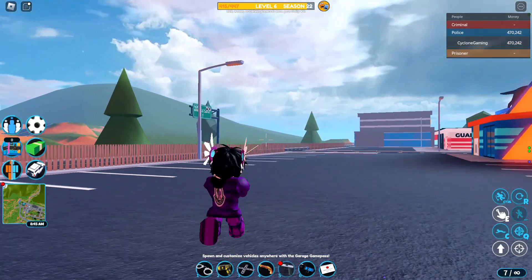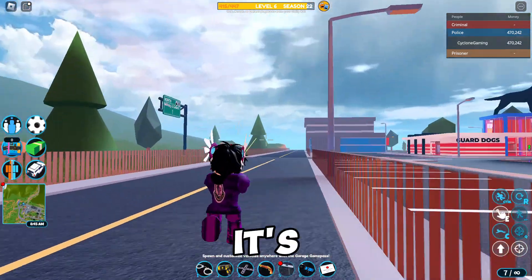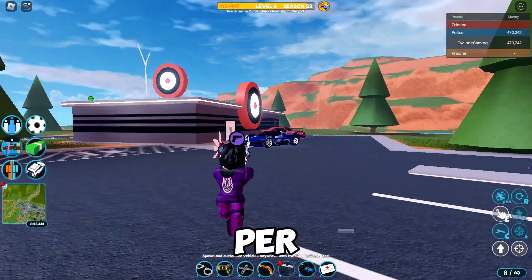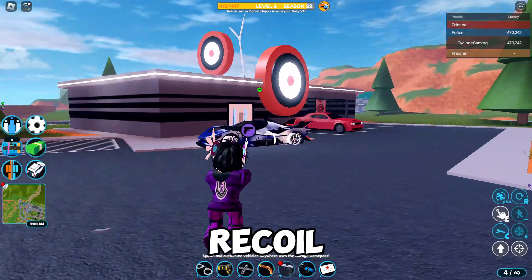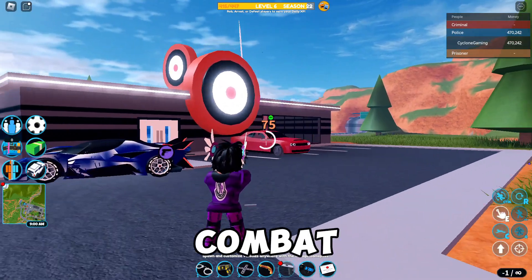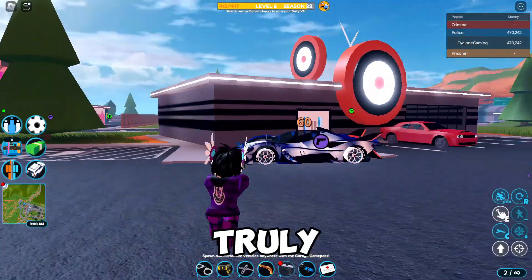First up we have the pistol. I know it sounds simple, but don't underestimate this free weapon — it's been available since day one and everyone has it. The pistol does 15 damage per shot and has a surprisingly fast fire rate. Its accuracy is spot on, especially when aiming, and the recoil is almost non-existent. This makes it an incredibly reliable weapon in combat. You can easily take down opponents with precision and minimal effort — truly an underrated gem in the game.